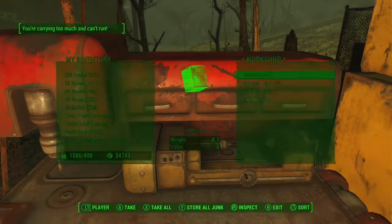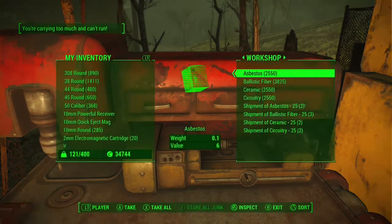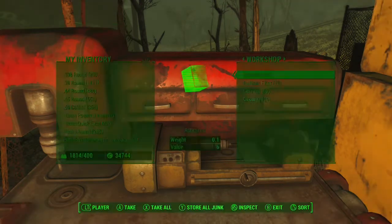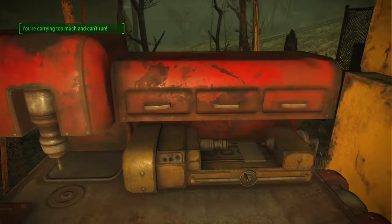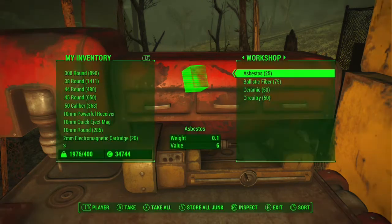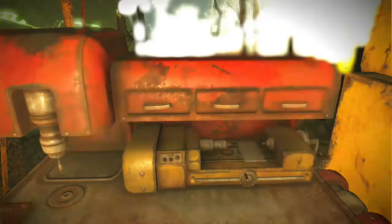You can relieve yourself of the caps exploit because you can get thousands of purified water each game day. Each bottle of purified water sold for thirteen caps each, so if you're getting around 2,000 purified waters a day, you're set on caps and don't need to rely on the caps exploit anymore.